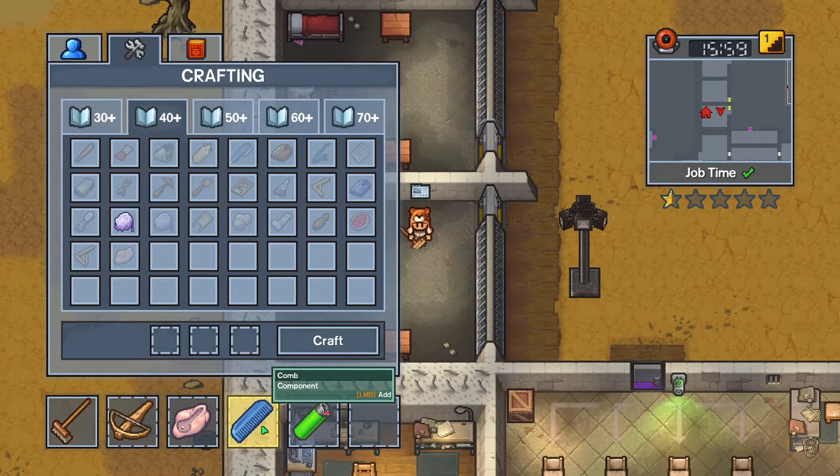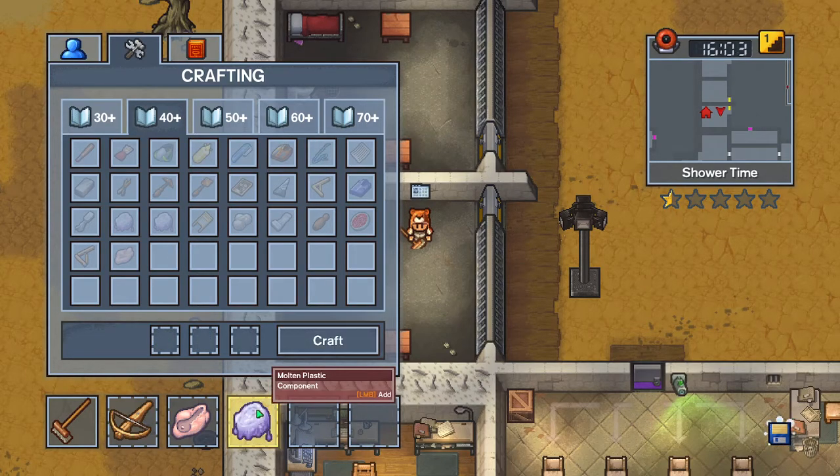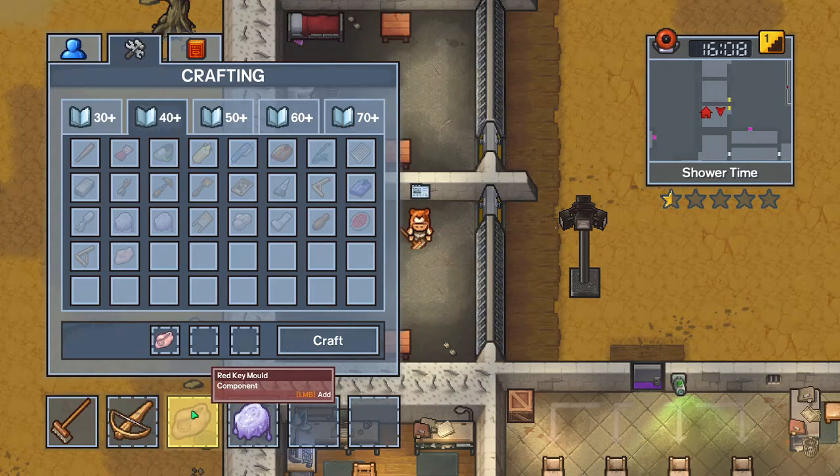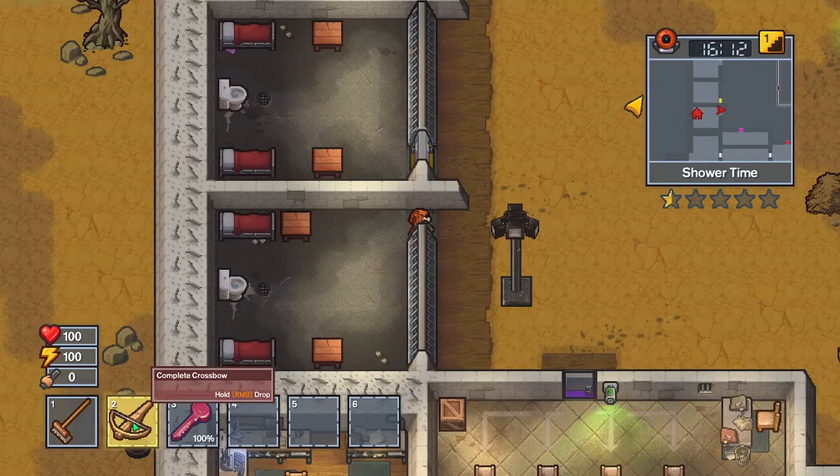Then you're going to need 40 intellect. Combine the lighter and a colored toothbrush, and you can get molten plastic. We're going to ignore shower time, it doesn't matter. Red key mold plus molten plastic — you need 60 intellect for this — and you'll get the red key.